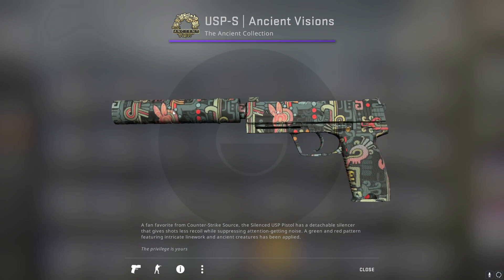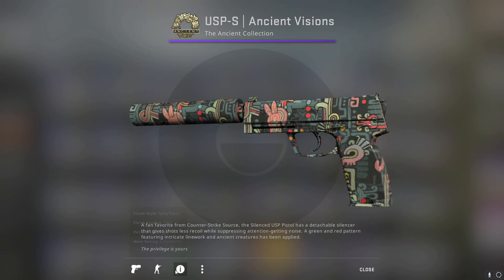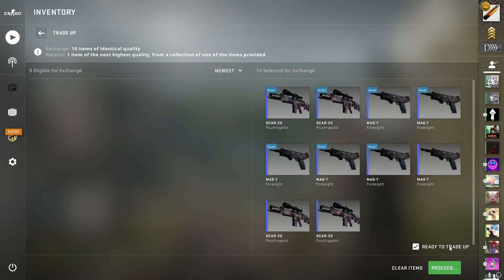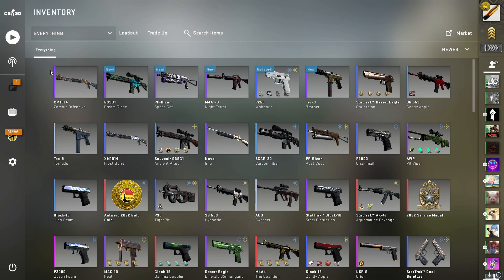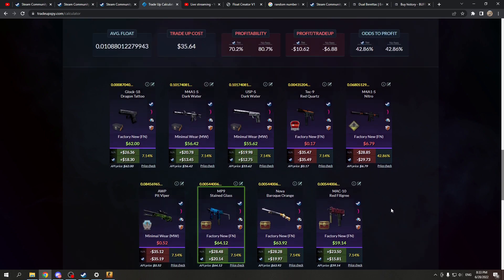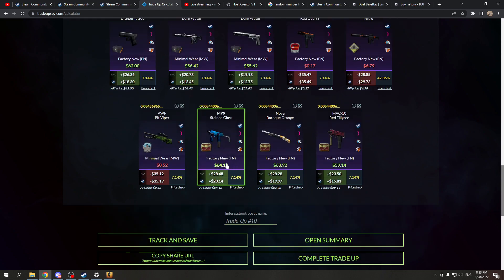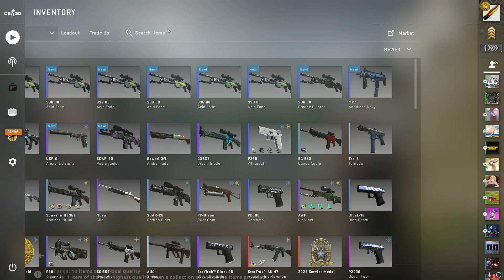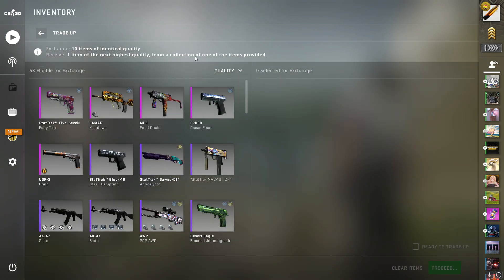This is gonna be a pretty low float — 0.05 to 0.40 — there's only one way to find out. This is risky but if we hit it's about 20 to almost 30 dollars of profit without steam tax and without float over-pay. So I'm really hoping that this one comes through.